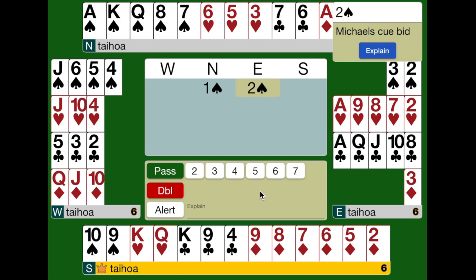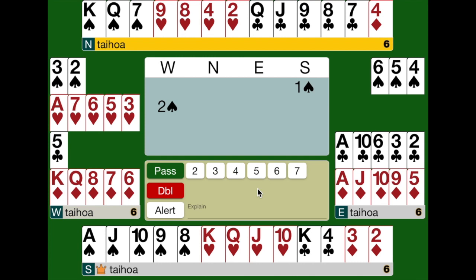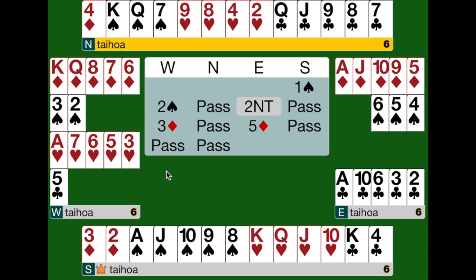In this hand, the opponents open a spade. You bid two spades, showing at least 5 hearts and at least 5 of an unspecified minor. Your partner will then bid 3 hearts. Your partner doesn't like hearts, but doesn't know which minor you have. So your partner can bid 2 no trumps — this 2 no trumps is an asking bid. It says: please bid your minor. So you can now show your diamonds, and your partner will bid 5 diamonds.